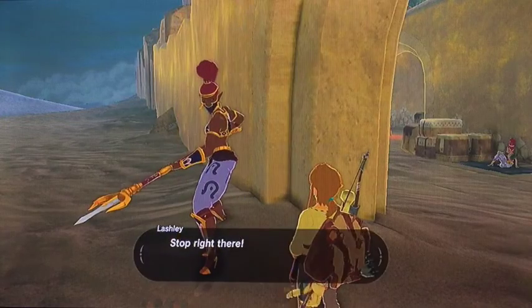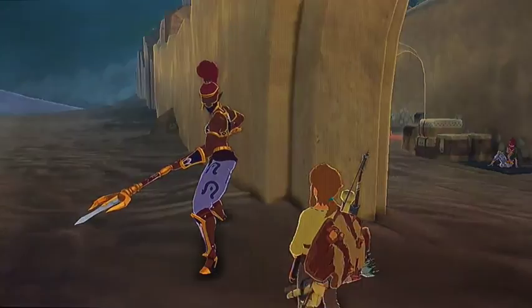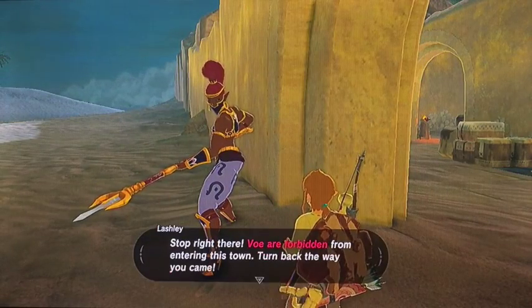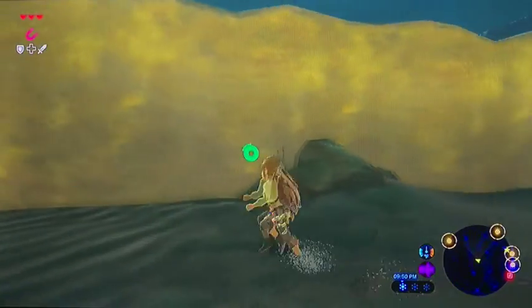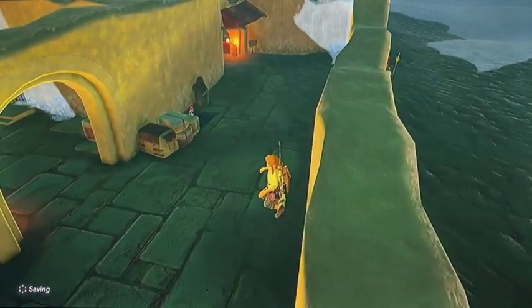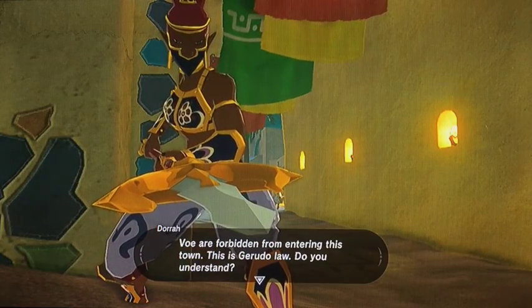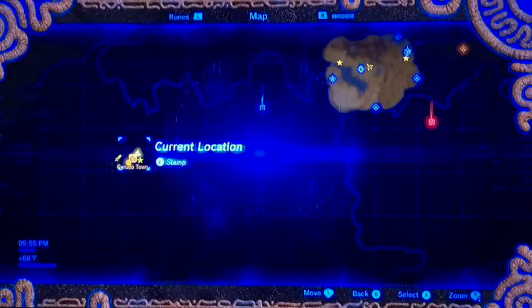The guard says I'm forbidden from entering the town and to go back the way I came. He doesn't want me to go into the village. I try to find another way around since he won't let me through. I try to sneak past him but the guards have detected me and are cutting me off. The guard says it's Gerudo law and tells me to never come back. That's pretty rude — I just want to free the Divine Beast.